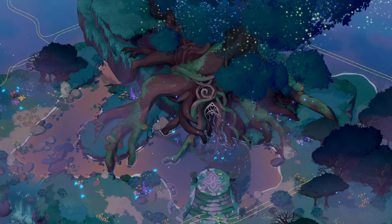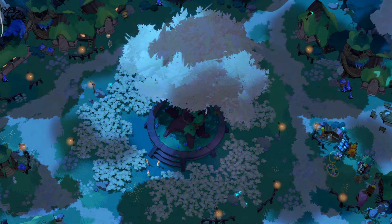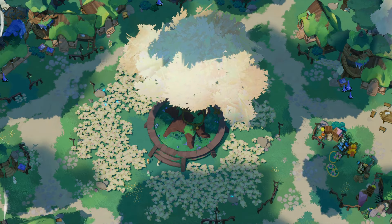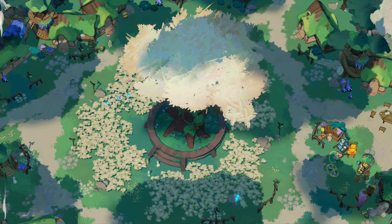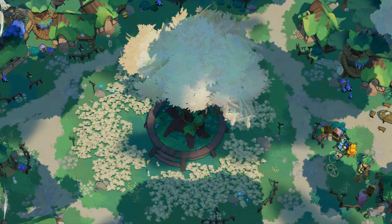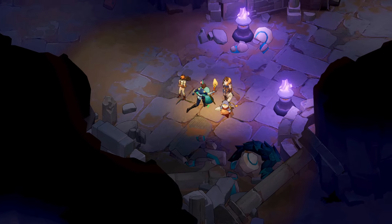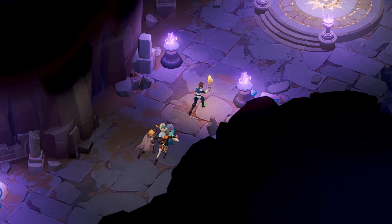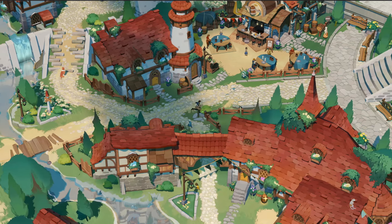The heroes in AFK Journey are brought to life with stunning character designs that reflect their unique personalities and abilities. From knights to sorcerers, each hero is crafted with armor, weapons and animations that showcase their prowess in battle. Enemies are equally impressive, with creatures and bosses created with many details. Spellbinding special effects add an extra layer of excitement to battles, with dazzling spells, explosions and particle effects that fill the screen with color and motion.